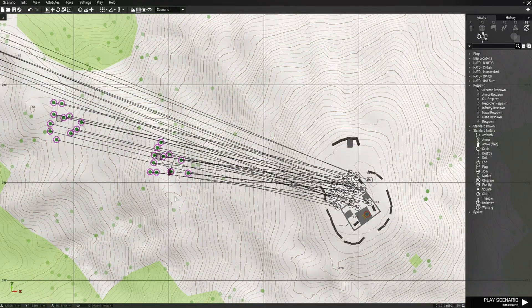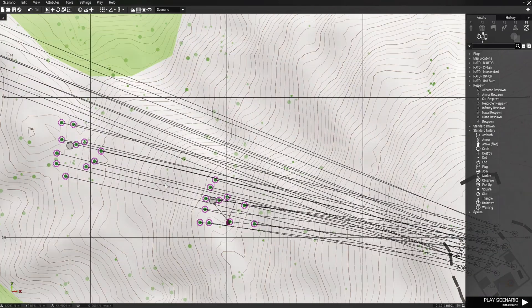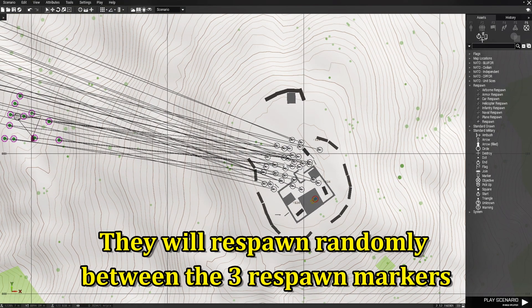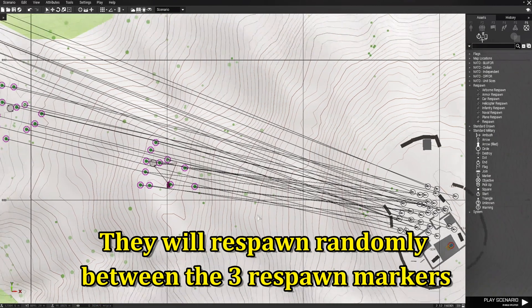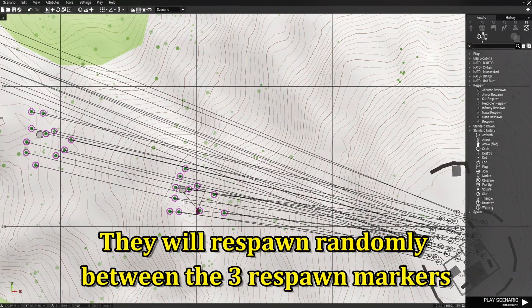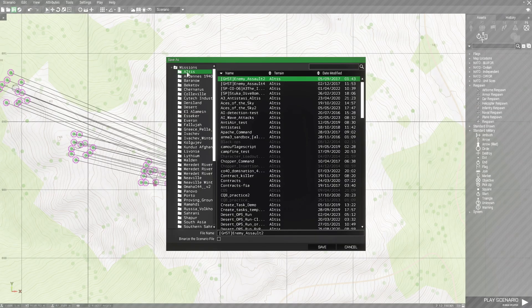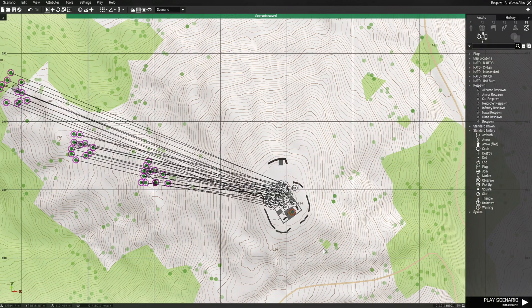What happens is at the start of the mission all these AI are going to be rushing the player's position and trying to kill him. If you kill all these guys, in 10 seconds they will all respawn. We're going to save this under Altus and name it respawn_AI_waves. And we have saved.